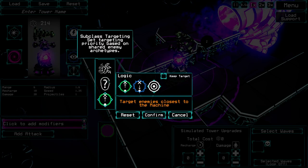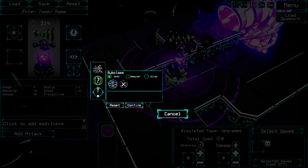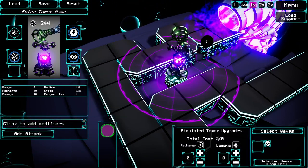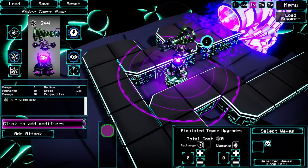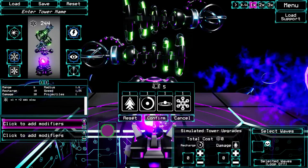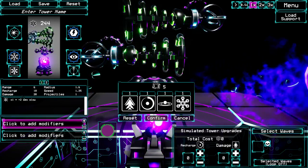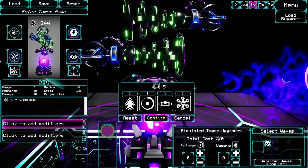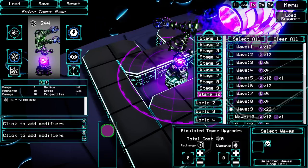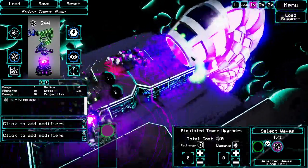With manual targeting, ideally I'd want to tell it to target the tiny guys, but that option isn't available at the moment. I still want this to slow, so let's do that. I can add a second attack now, and I'd like to have them slightly offset so I don't waste shots. How much damage does this do — 20. And how much health do those little guys have? Let's go to the last stage to check — they have 10 HP. Is that really it?